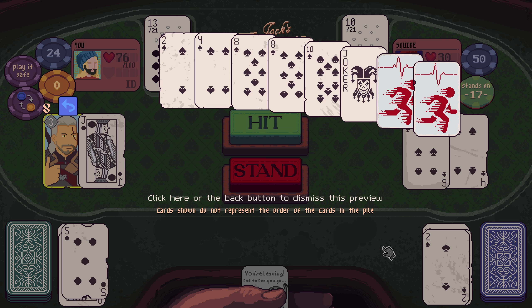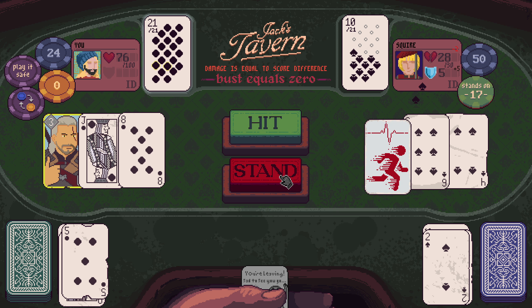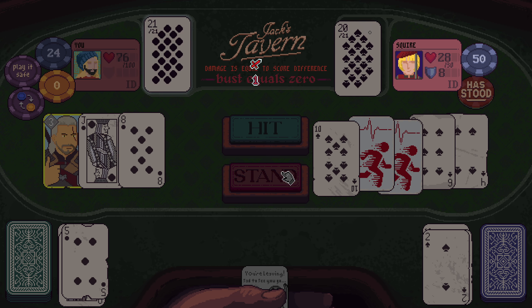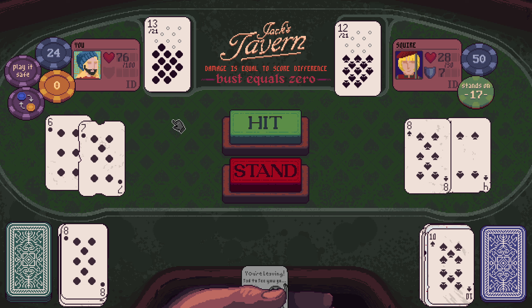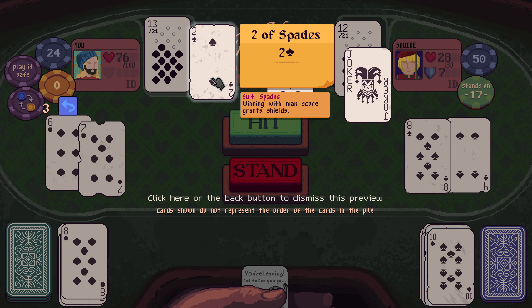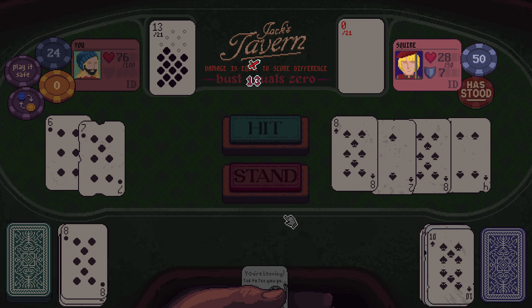They are standing on 17. If they draw a four or eight they bust, a four or ten they bust. We got lucky. There's a terrible misclick, I'm so sorry. They are standing on 17, 14 — and likely to bust. Called it.